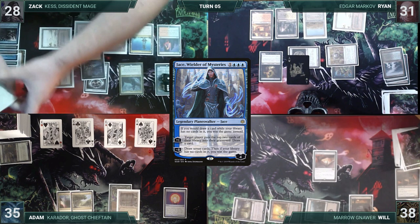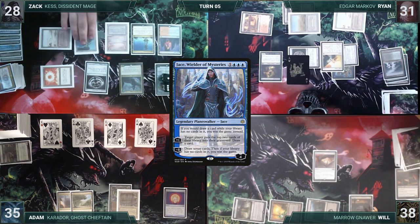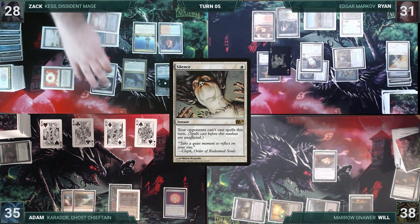Zach passes. During Ryan's upkeep, to prevent Zach from winning, Ryan casts Silence. In response, Zach casts Swan Song, countering the spell. Still in the upkeep, Zach cracks his Fiery Islet to draw a card and wins the game through Jace.